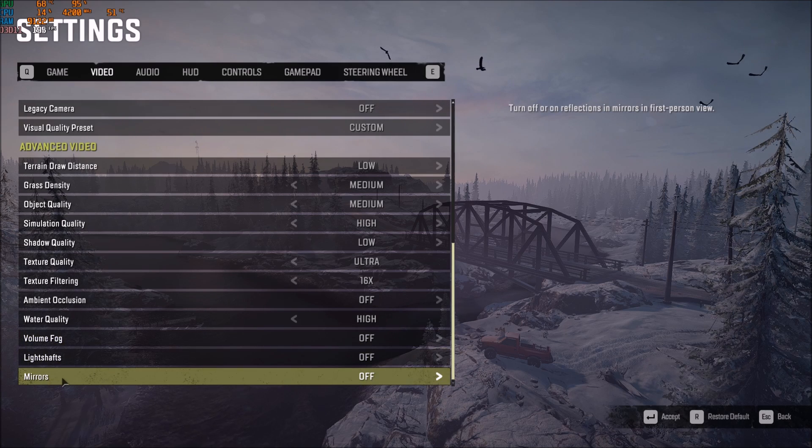The last setting is mirror, which handles reflections in first-person view. If you feel like you're dropping FPS or experiencing stuttering, it's probably because of this parameter. Turn it off and it should resolve your issue.